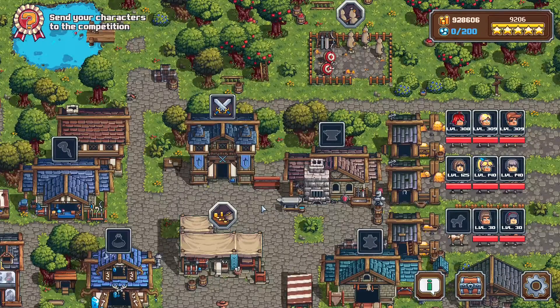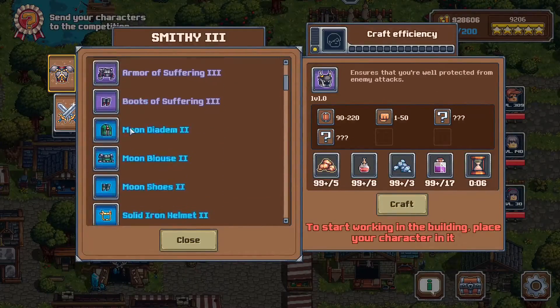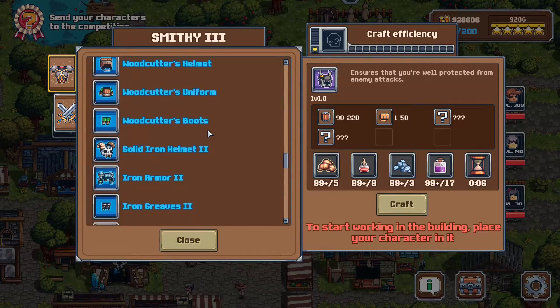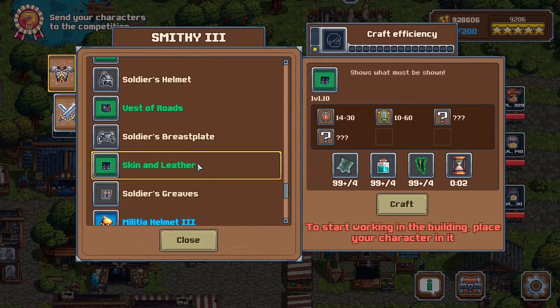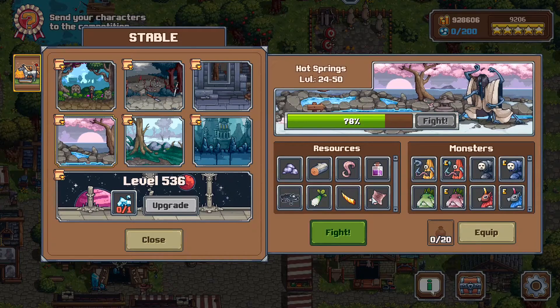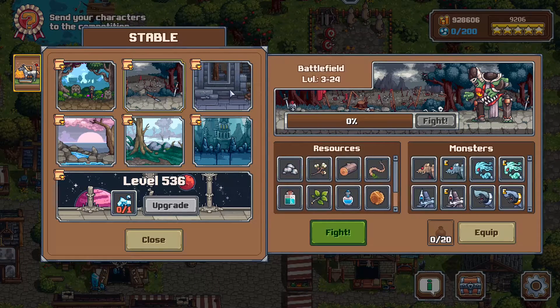Now, what is the current meta build? You want to get Skin and Leather — it's all the way at the bottom. It's primarily crafted by running two specific dungeons — they got rid of intermediate crafting so you don't need to worry about that anymore.